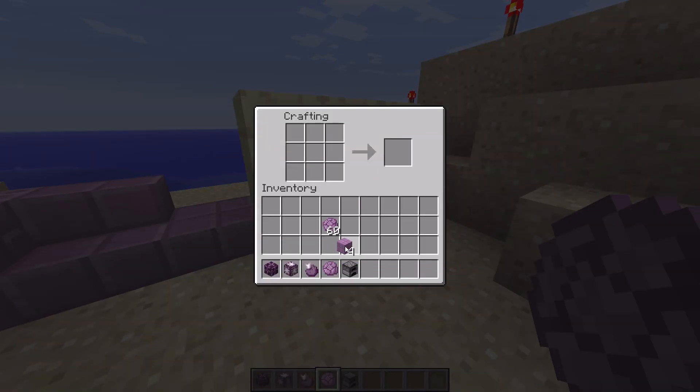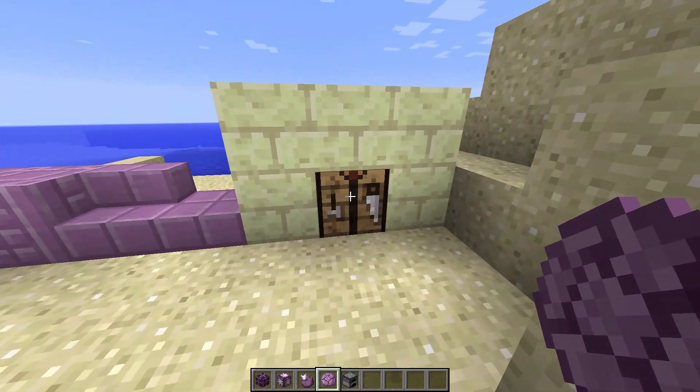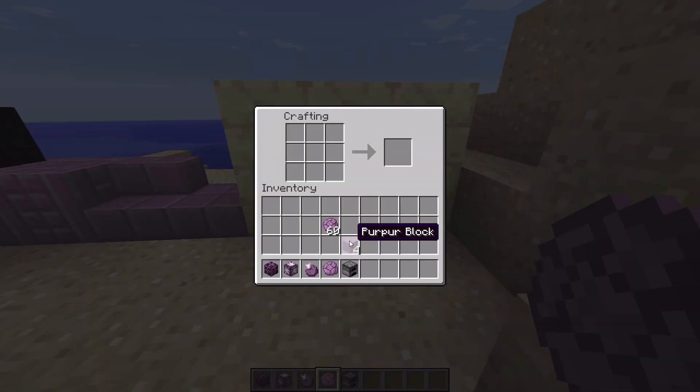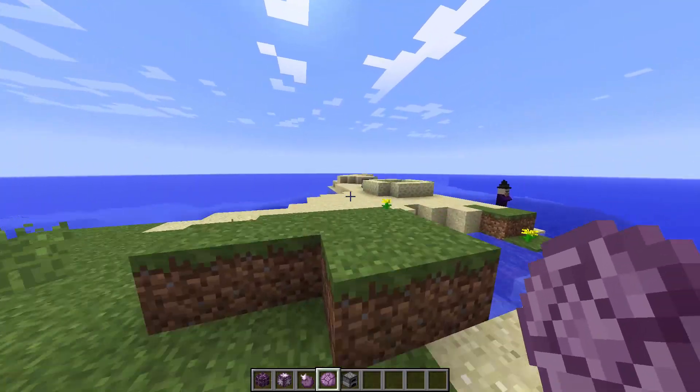They are used to make these bricks - there's something I missed. There you go, you can make these Purpur bricks out of these Chorus fruit. And then I need more of these - just like normal - stairs, slabs, and pillars. Two of these, yeah there we go. So you can make all these bricks as well - I can't believe I missed that, I'm really sorry guys.